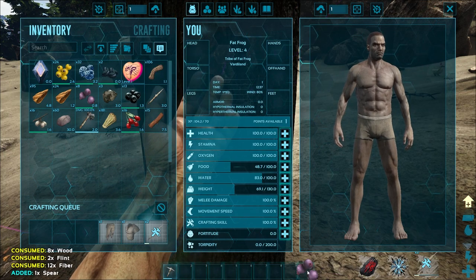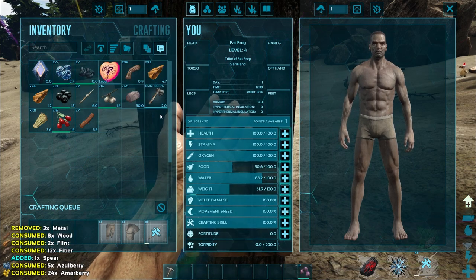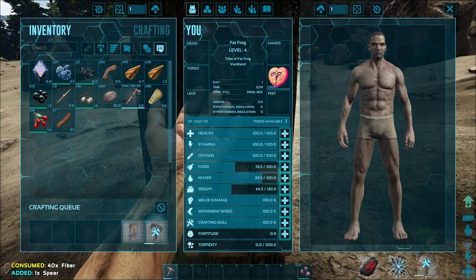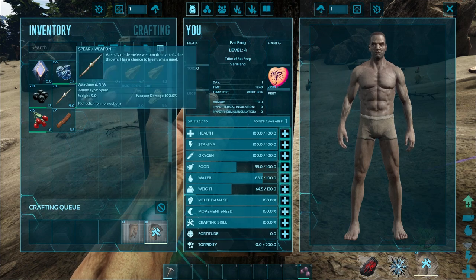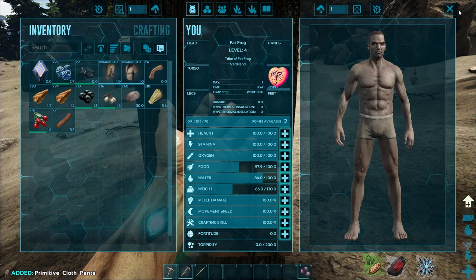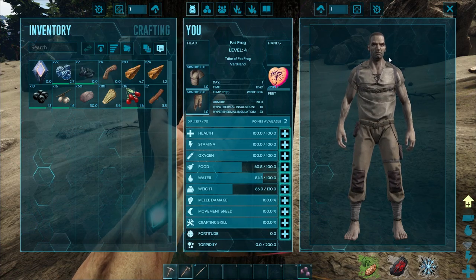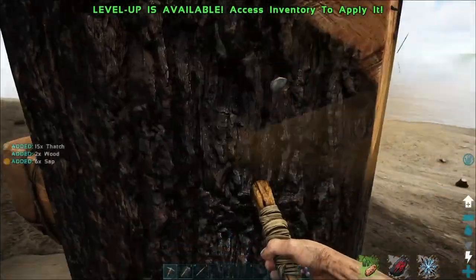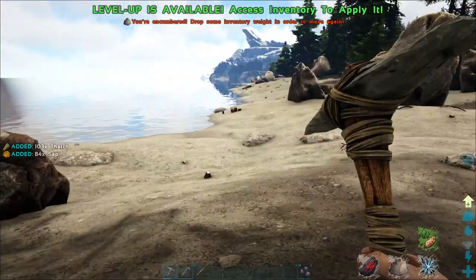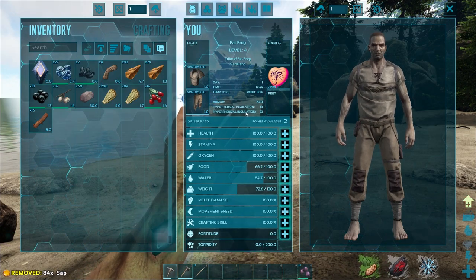Let's see, we should have some berries — food is running low already so let's gobble up some berries. Not going to need metal today. Let's get our spears going. I got a lot of sap — that's cool that we can get that pretty easily.